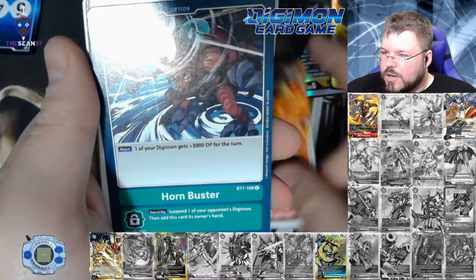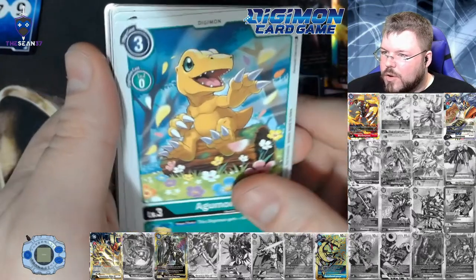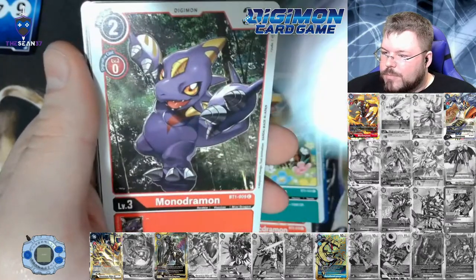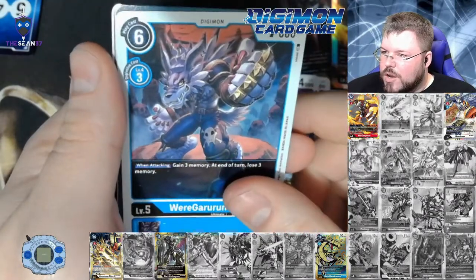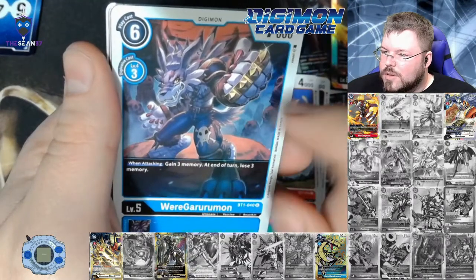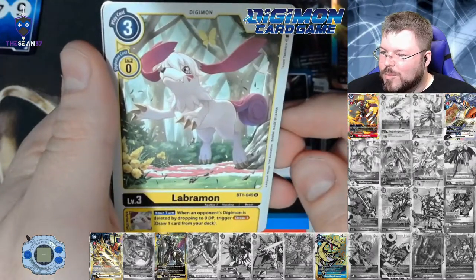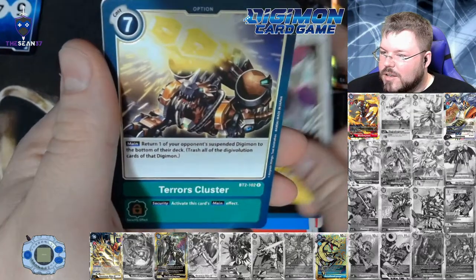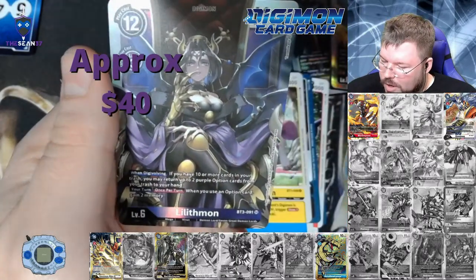Volcanic Dramon, Horn Buster, Agumon, Monodramon, Spiral Sword, Weregarurumon — you know, I never realized he was wearing brass knuckles. That's pretty metal. Spider Shooter, Labramon, Terror's Cluster is our first rare, and Lilithmon.